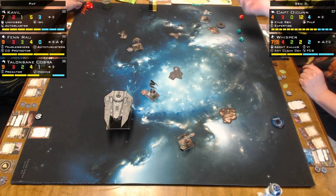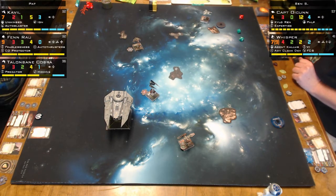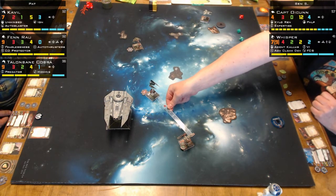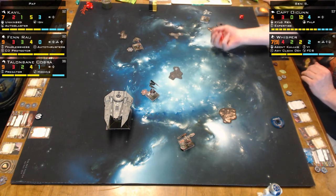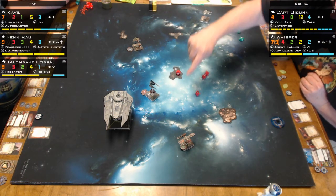He's hoping I'm going to fly bad. Right now it's probably the right answer because Whisper is open — you're only going to get two defense dice at range two. Whisper is firing on Cavill. Ooh, I palped it. No, I did Agent Kallus and flipped it from an eyeball. So — two hits, I think. It did — two shields went.